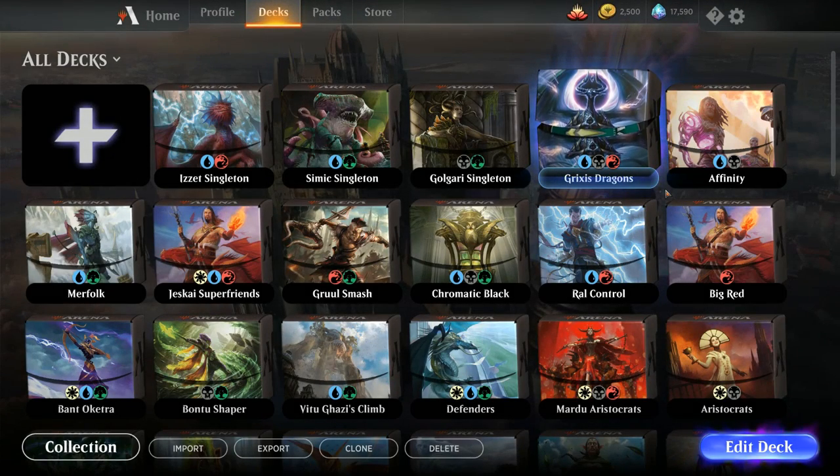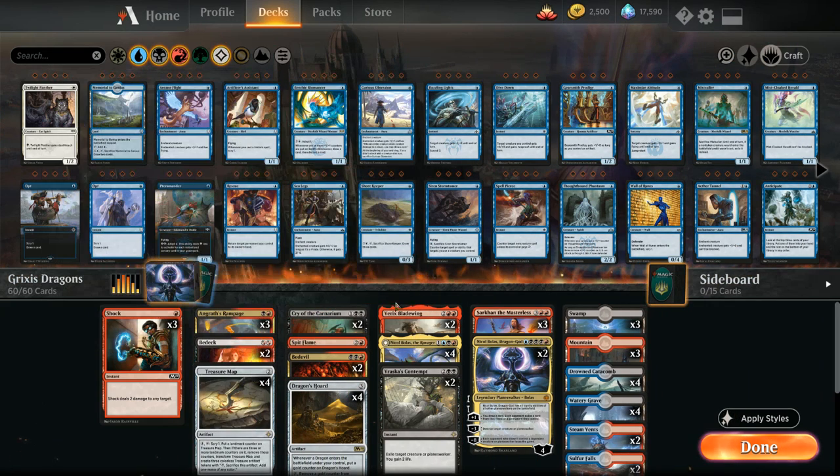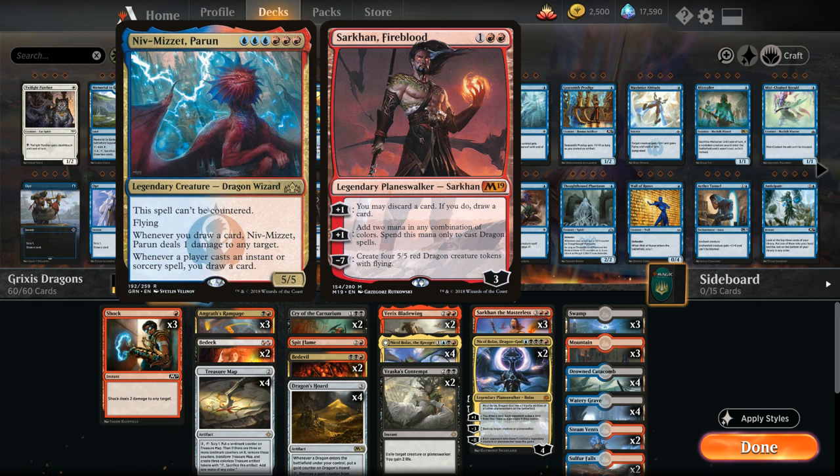Hello and welcome to another Magic Arena gameplay video. Today we are revisiting the Grixis Dragons archetype updated with War of the Spark. It's been a while since we've last covered this archetype. We used to play the full 4 copies of Sarkhan Fireblood at 3 mana and then try and ramp into some expensive 5 and 6 mana dragons like Niv-Mizzet.